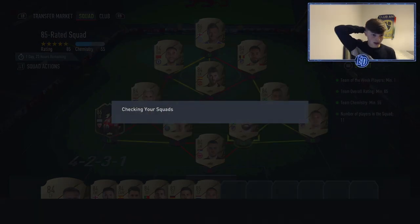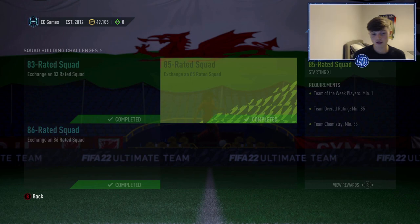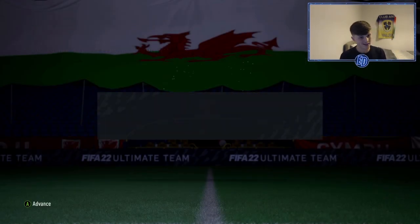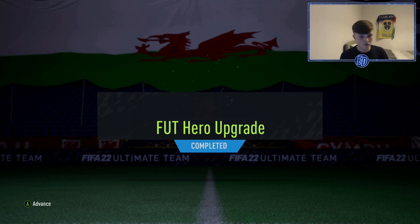The 85-rated team is done. Get rid of all them — Akunya looks decent but I'll never start him as a left back, he'll only ever be a super sub, so he's going in the SBC. Foot Hero upgrade is completed and we've got a roulette!